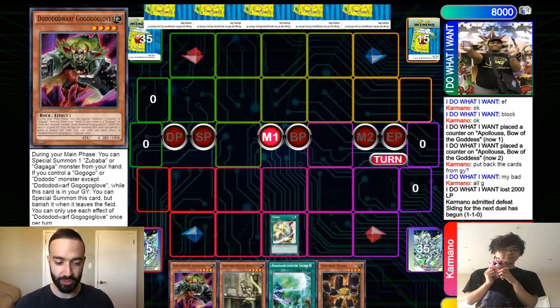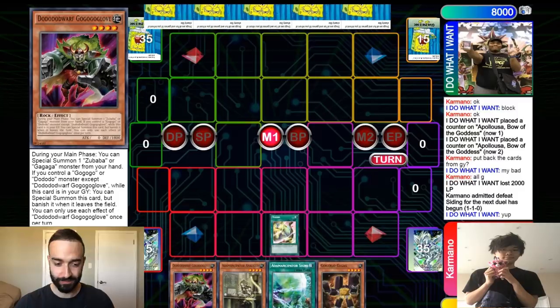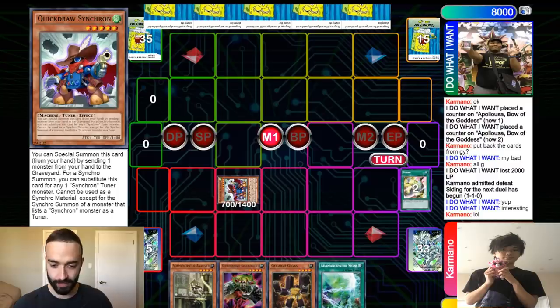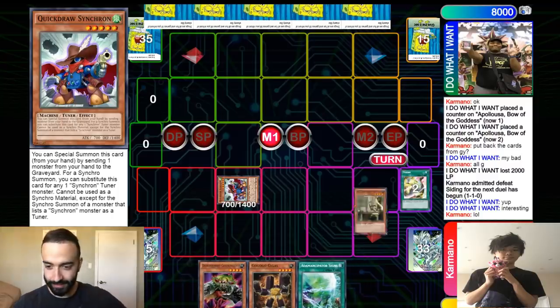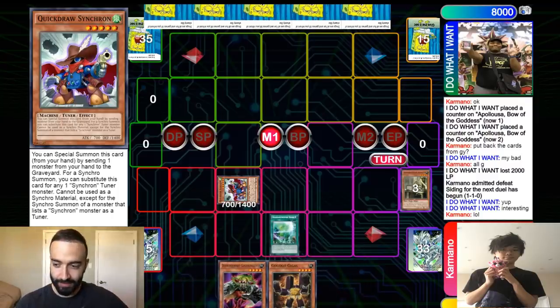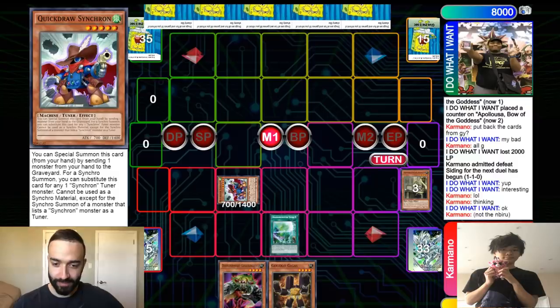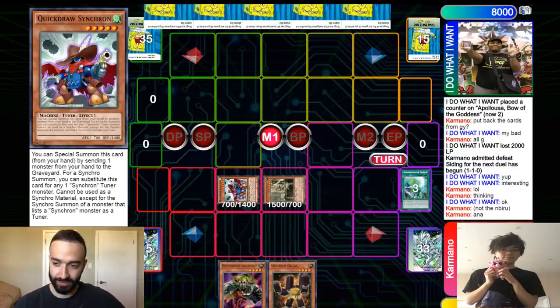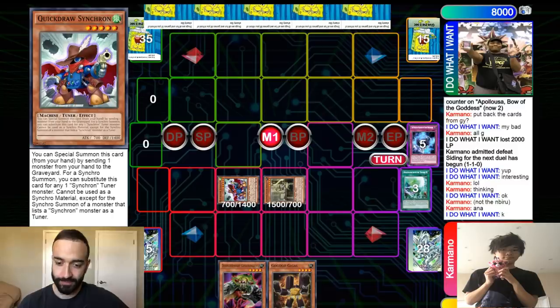So this is game 3 of top 8 against Kamal, who's also playing Adamantia. I'm gonna start with Tuning here just to get the Synchron out of my deck and mill a card. Then I can pitch the Analyzer from my hand with Quick Draw Synchron and revive it with Signs to stack Doki Doki. This is basically perfect because I get the full combo with protection from the Guardian that I'll summon off Doki Doki.